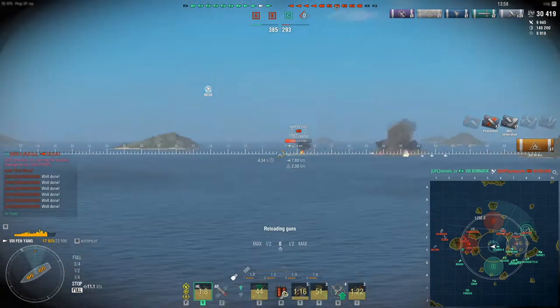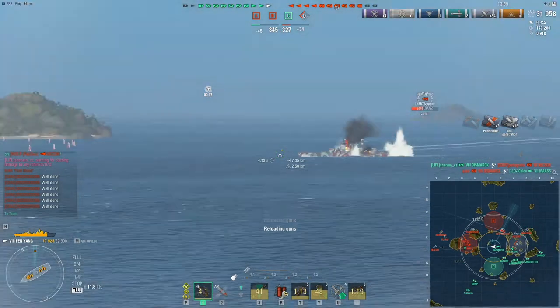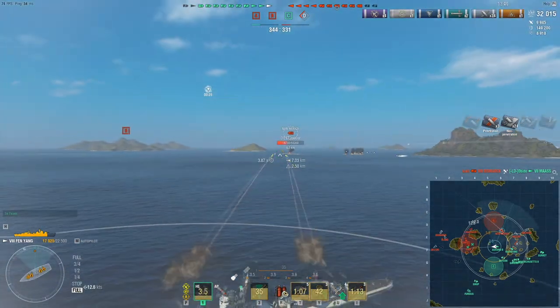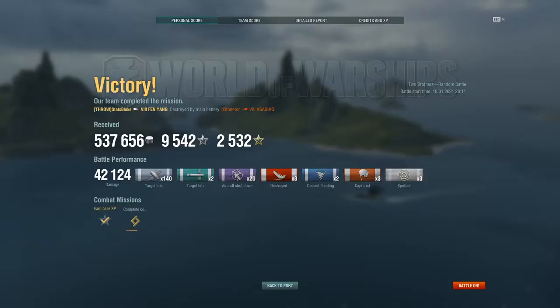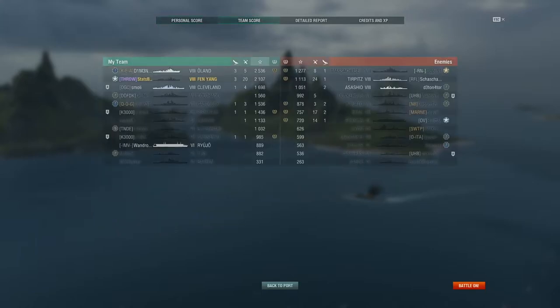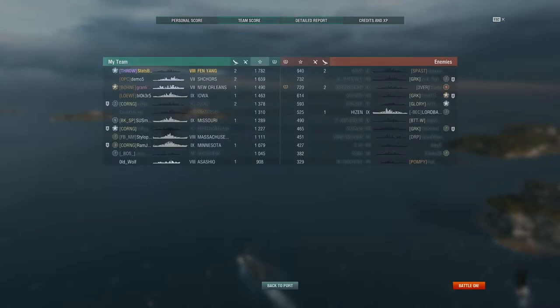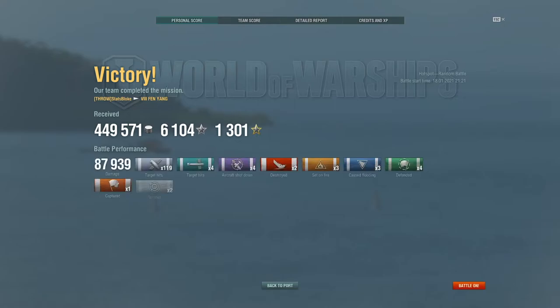Overall, this ship is somewhat of a surprise. On paper she looks like total garbage, and I went into this review expecting to be criticising her heavily, especially in comparison to Akizuki. However, the three matches I played to collect footage for this review suggest that comparing her against Akizuki is simply not a fair comparison. Her strange guns and special torpedoes, combined with her strong AA and short smokes, make Fen-Yang an entirely different beast. A fairer comparison might be to Lightning or Xian-Yang, and my conclusion is that if you play the ship to its own strengths and don't try to play it like Akizuki, it's actually quite a decent ship.